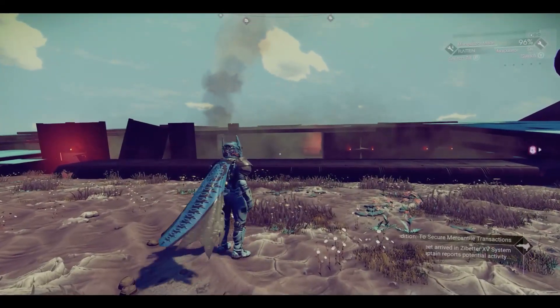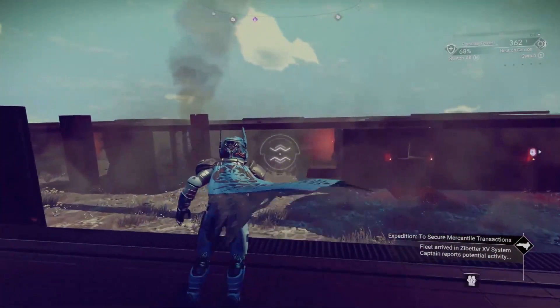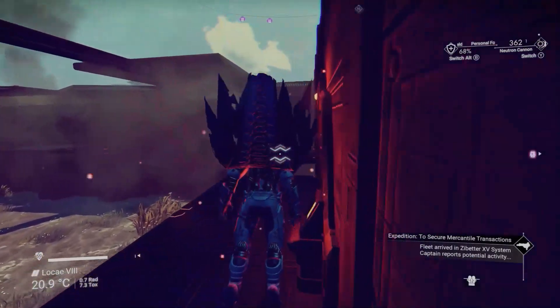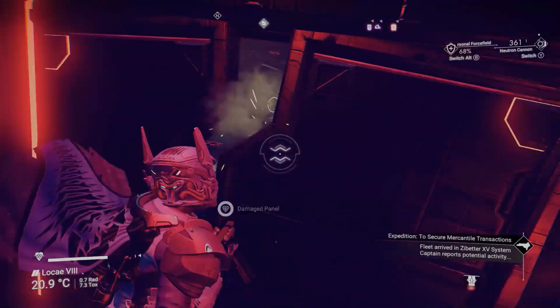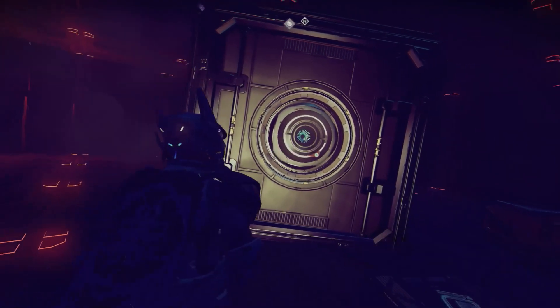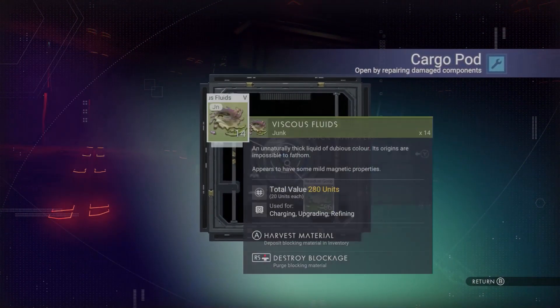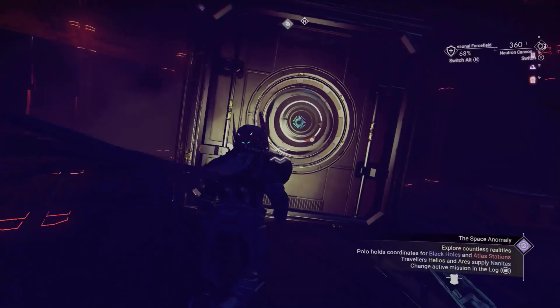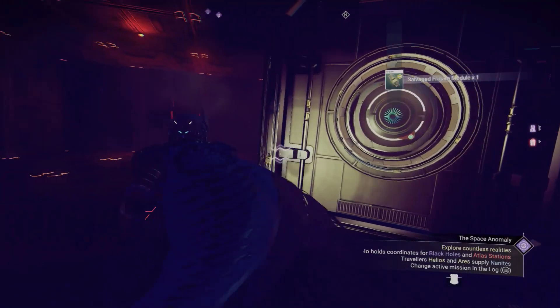You don't have to get everything exclusively from derelict freighters — you can also search crashed freighters on the ground and check the different cargo pods, which also have these items in the loot table. You might get one on the first try or it might take several attempts. You'll also get other items that can be refined into nanites, so there's a perk to that as well.